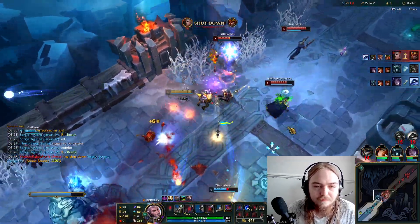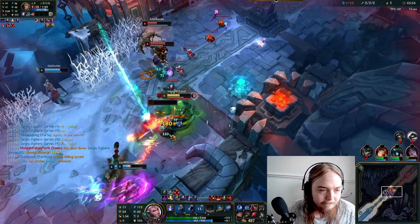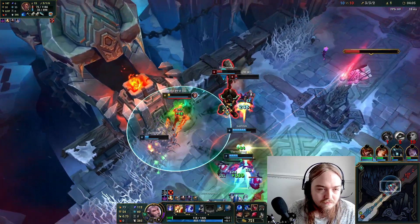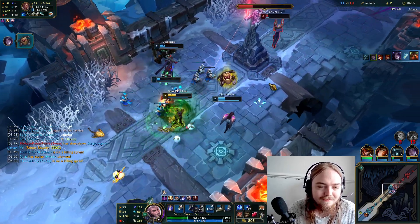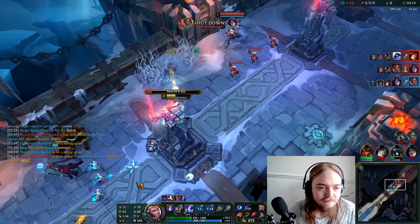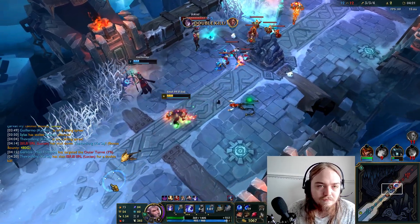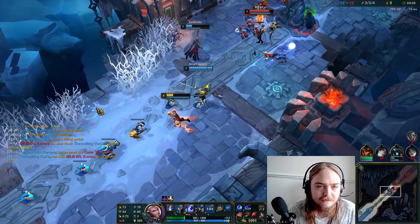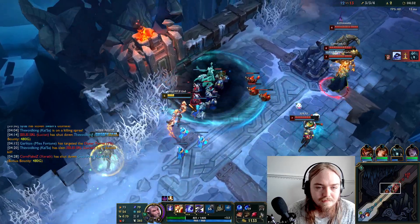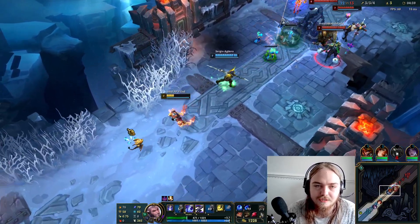I do not have my ult yet. The Swain ult's just going to be too good to pass up every time. We might be able to turn this fight — she's walking up very close. Arthur's passive just clears the way for us, that's very nice.